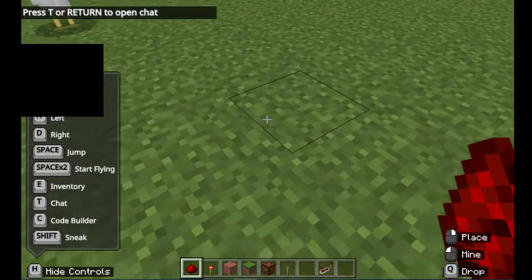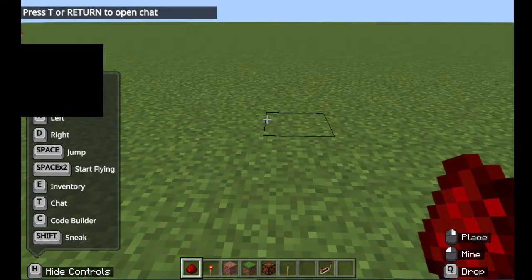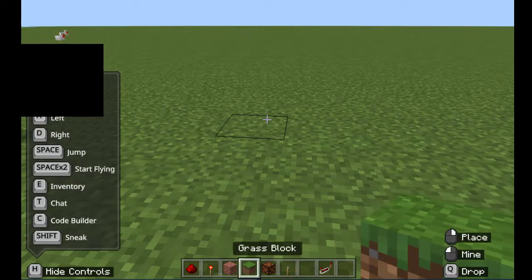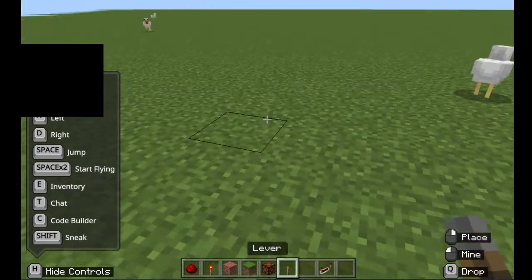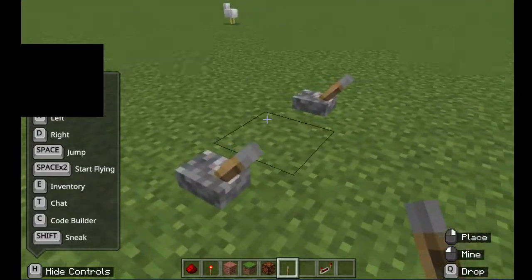If you right-click you can place items. Press 1 through 8 to switch between hotbar slots, or scroll the mouse wheel to change between items. The first thing I'm going to do is place my inputs — I'm making an AND gate, so I need two levers. Put them where you like; those are your switches.